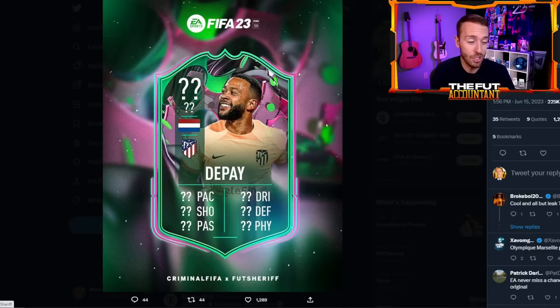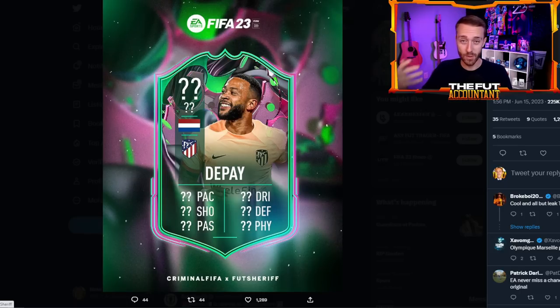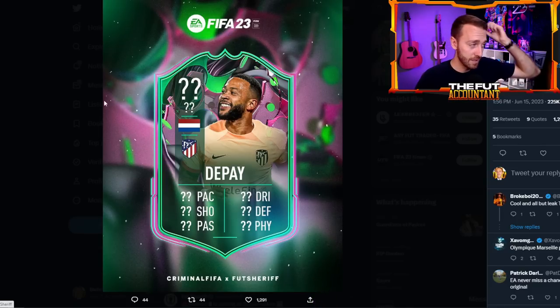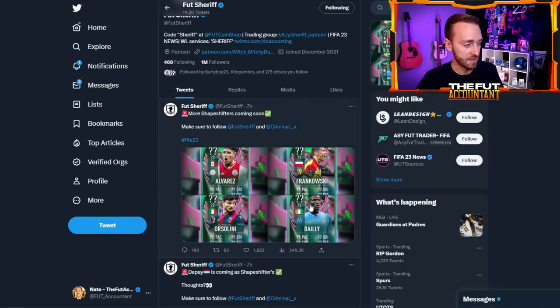Memphis Depay is also in there — some good big name meta FIFA players. Depay had the Fantasy FUT card that so many people did but it didn't get as many upgrades as we wanted. Where is he going to be — moved to a defender, moved into the midfield? He's got five star skills, three star weak foot on his base card. Imagine like a five-four center mid Depay. The potential here is crazy. He's very linkable with some of the Atletico Madrid links — Griezmann, Llorente, even a cheap Molina from TOTS. Lots of potential for a lot of these cards.